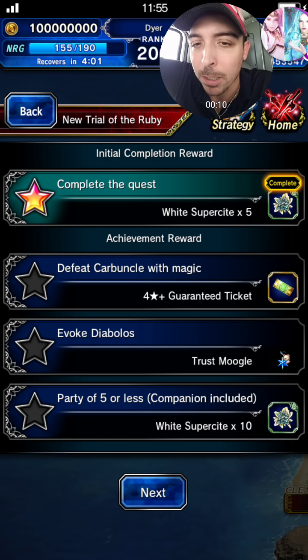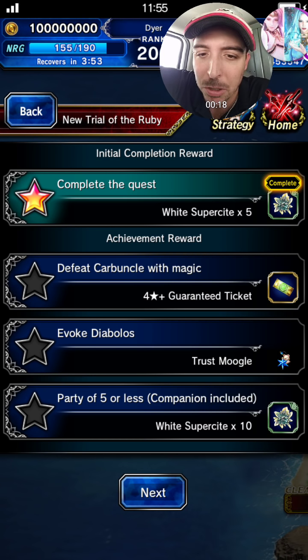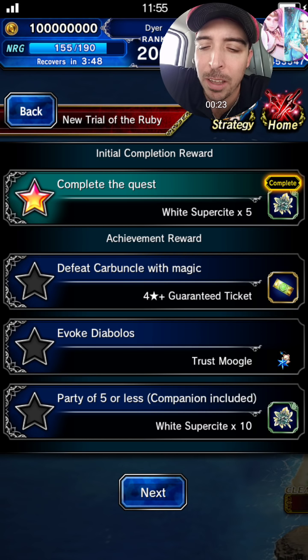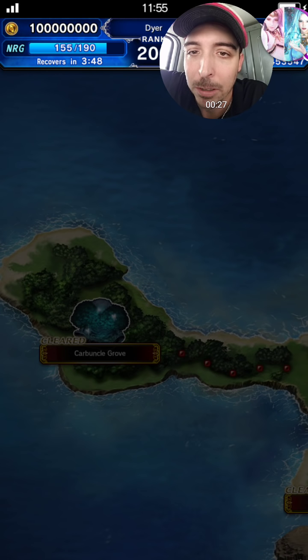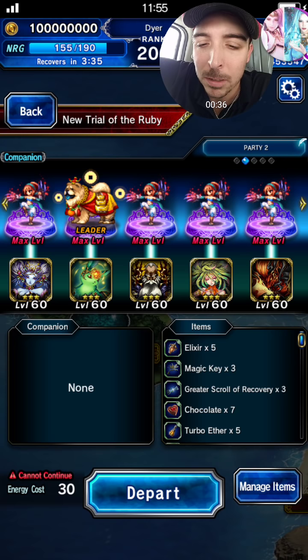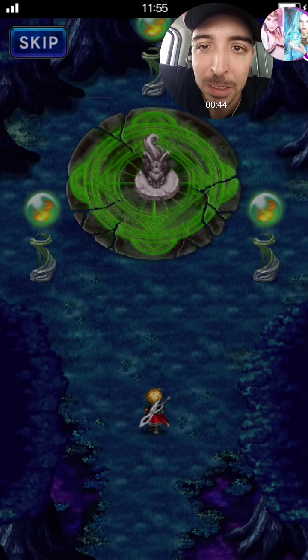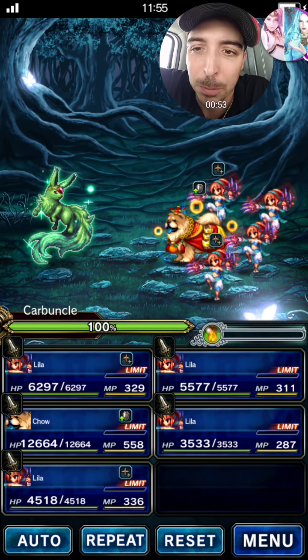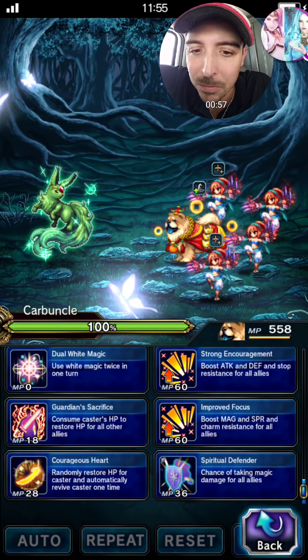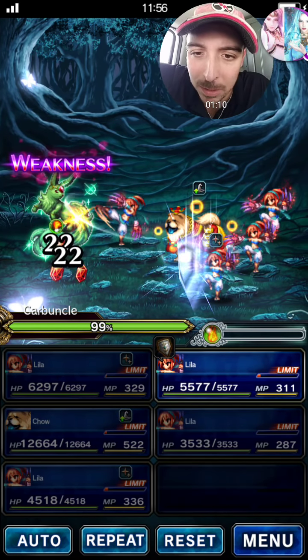Hey guys, your boy Dyer here. We're gonna go ahead and do the new Trial of the Ruby. We're not gonna do it complete with magic and we're not gonna do Diablos unless we can, but I want to show you how to do it with five or less. The real thing is to get the Esper; we can always come back later for the other stuff. Now there's two ways to beat him: you can do fixed damage with Setzer, which takes some time, or you can change mode and piss them off — that's how we're gonna do it. So, spiritual defender, and it's gonna attack.